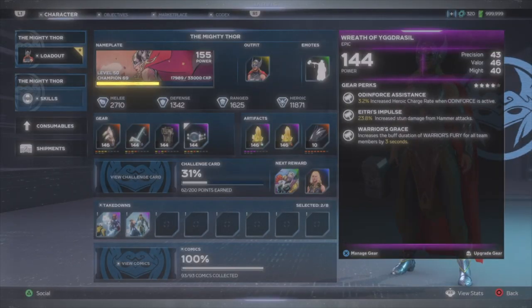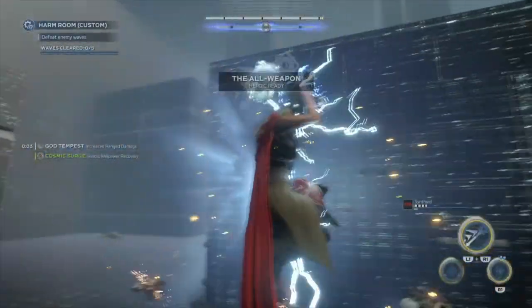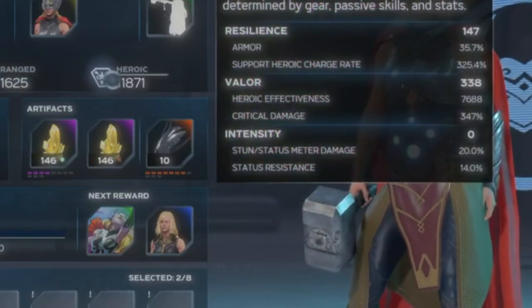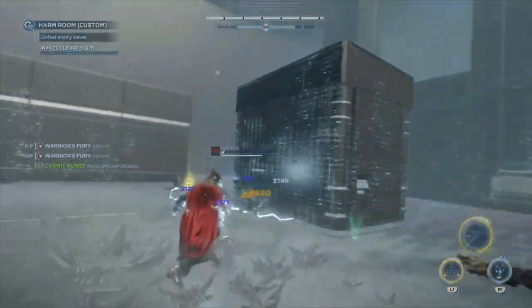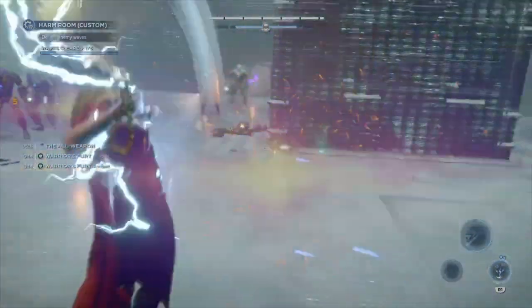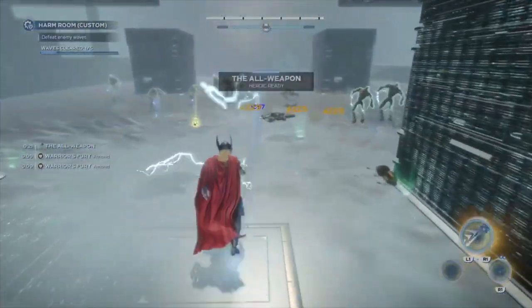Slot four might be Jane's best piece in the game and is the heart of the build: Wreath of Yarder Seals. The top perk is the only one that matters — Odin Force Assistance increases your heroic charge rate by 3.2% when Odin Force is active. This is a visual bug and it actually increases it by 300%. That means when you get a heroic charge burst or pick up a heroic orb, your heroics will recharge much faster — to the point where a few orbs can totally refill your heroics, as long as you're triggering Odin Force when you pick them up. I bought this piece from the gear vendor on the Helicarrier, which refreshes daily. The offline date for this piece on the Helicarrier is June 28th, and it can also randomly drop from villain sectors.